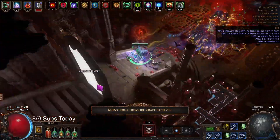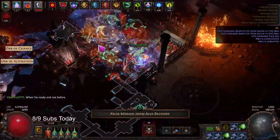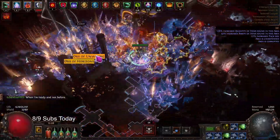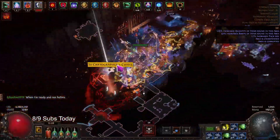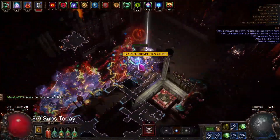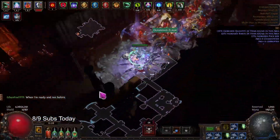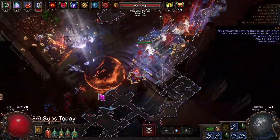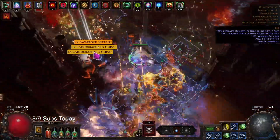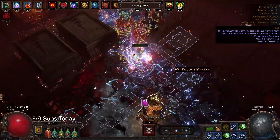Monstrous Treasure craft received! Wait a minute — isn't that all the monsters become Strongboxes? I can do that with the enrage on this map and get a billion doubled drops with quantity! Holy shit, I have Monstrous Treasure? Yo, that's sick. Oh, we have a shrine — hopefully a good one. We got Armor.